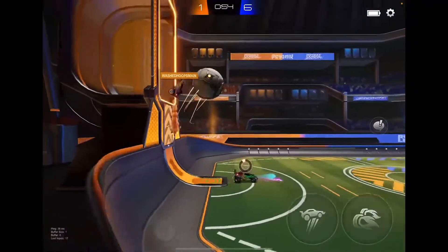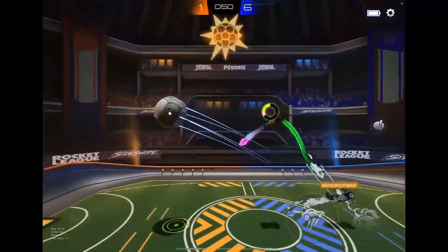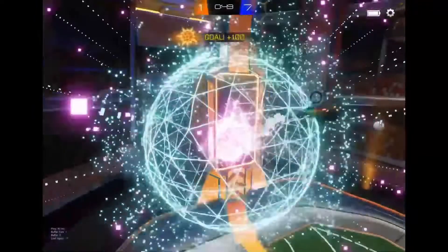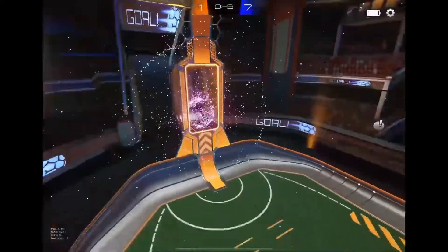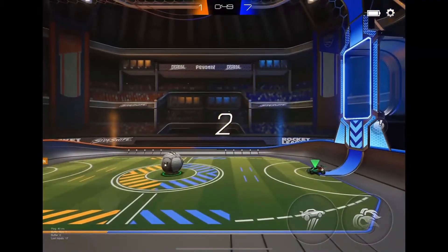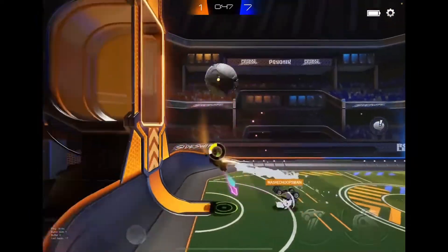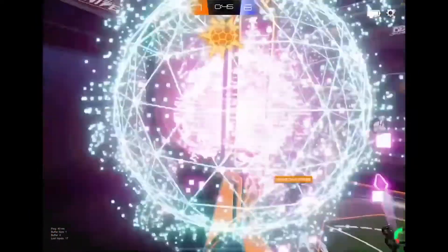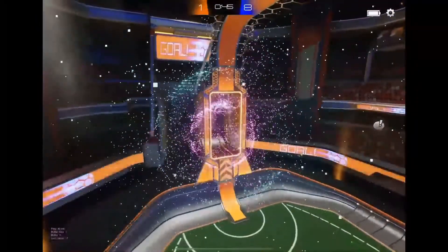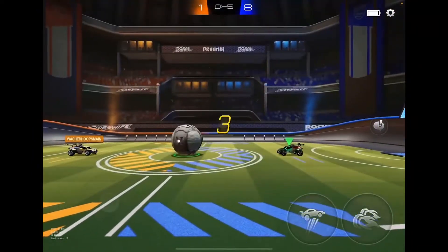Washed Hoops has got the ball now. He can do something with it - what can he do? He hits it straight back to Souths, who just pops it over the top to make it 7-1. We've got a Brazil here. Are they going to keep the scores the same? Washed Hoops wouldn't want a Brazil on him, so he decides to let that ball go in to make it 8-1.